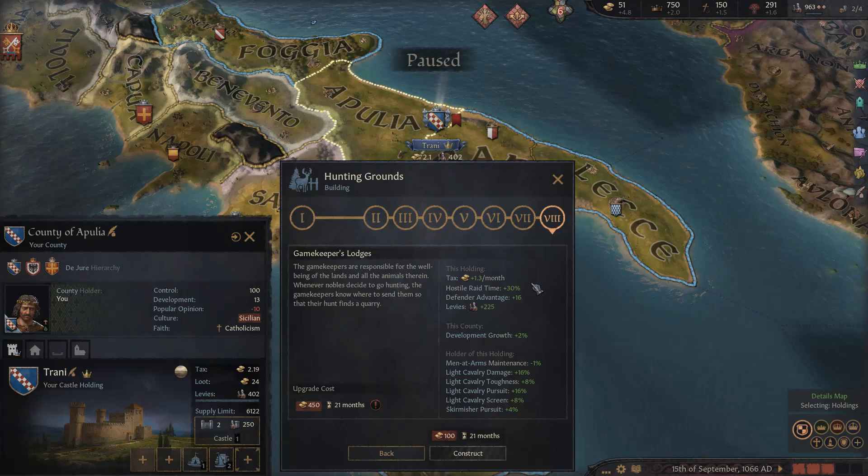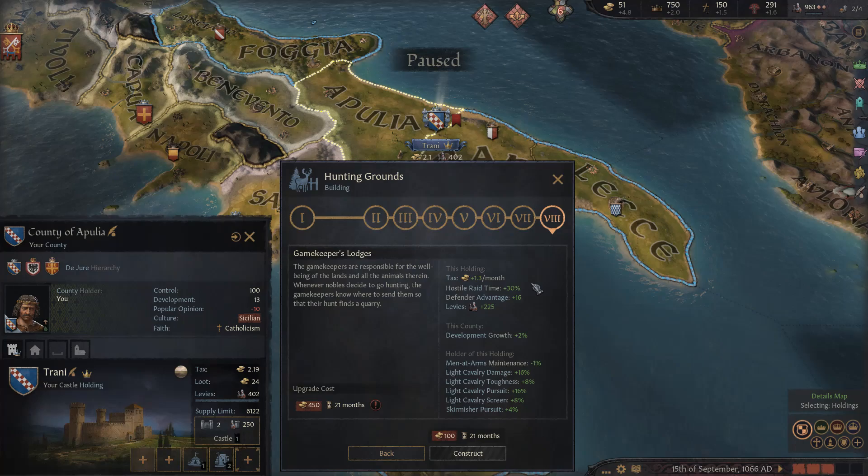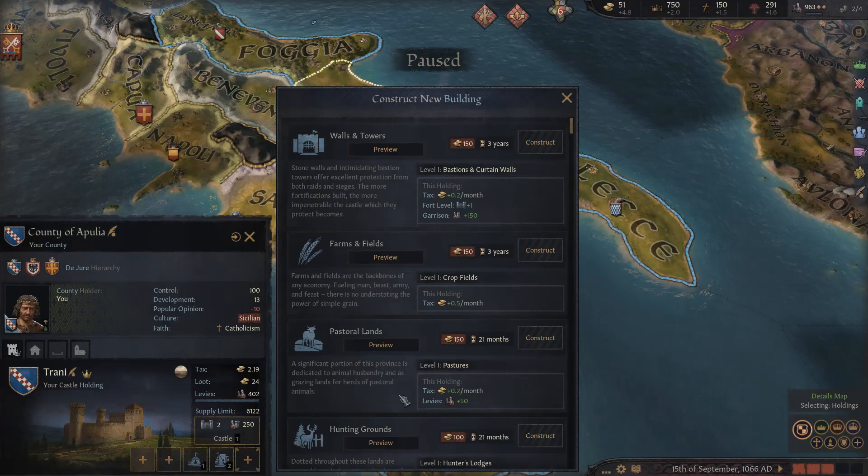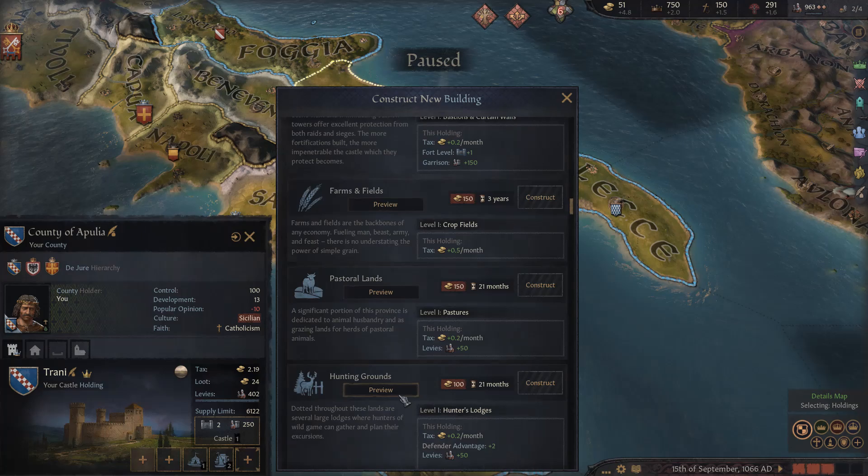Going all the way to level eight hunting grounds, you get taxes increased by 1.3, hostile raid time up by 30% — so if you're dealing with Vikings or hordes, it takes them 30% longer to successfully raid, giving you time to muster troops. You also get defender advantage plus 16, 225 extra levies, plus 2% development growth, and significant bonuses to men-at-arms: light cavalry damage, toughness, pursuit, and screen go up, and skirmisher pursuit goes up as well. Hunting grounds is definitely one of the first buildings I build.